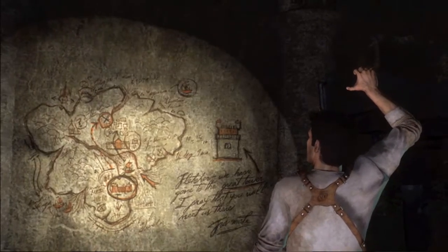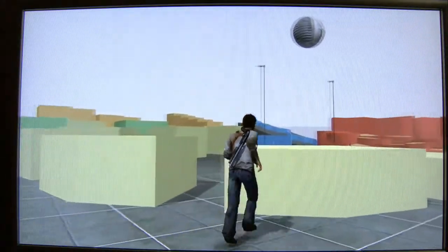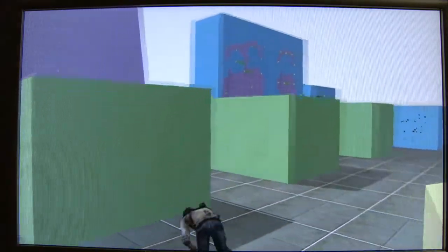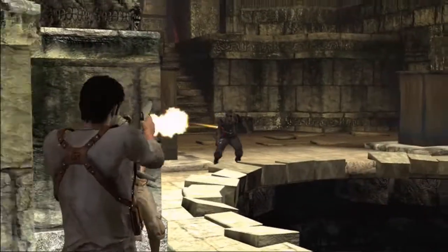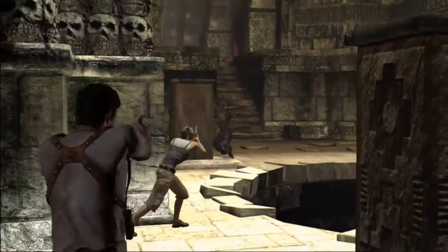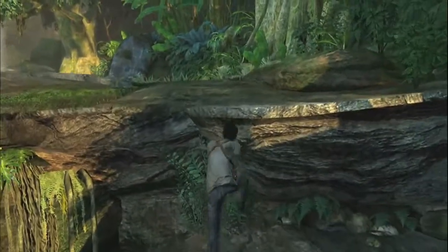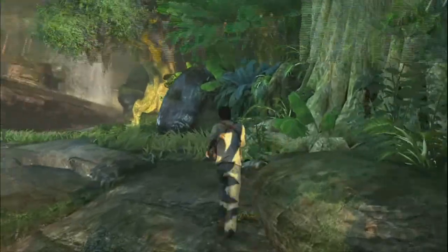We had three main goals animating this character on this project. One of them was to achieve realistic movement with a really good sense of weight. The other is fluidity — we wanted him to smoothly go from move to move without popping from state to state the way we see in a lot of other games. You put those two first goals together and you get really fluid animation.